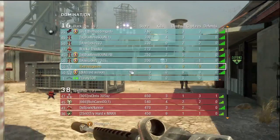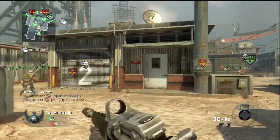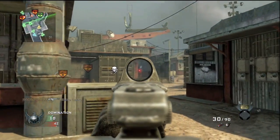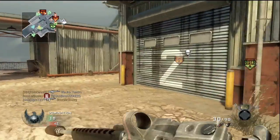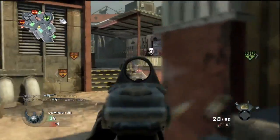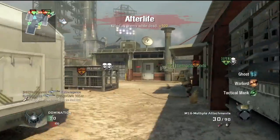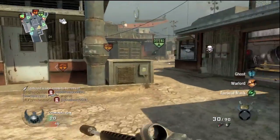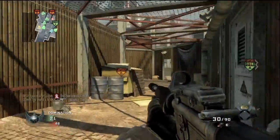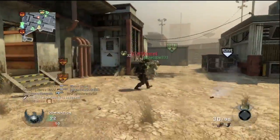Hey guys, it's Infinite. Today we're playing some Ground War Domination on Launch. Starting off this game we are getting spawn raped — we got put in a game in progress, nine on six before we got here because it was me and two other friends. We're getting spawn trapped badly, and me and Flanny, primarily — Reid Wilson, my buddy from school — Flanny's a pretty strong player, Reid's kind of bad but we love him.